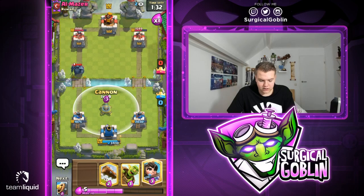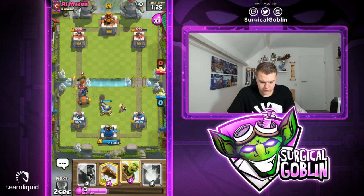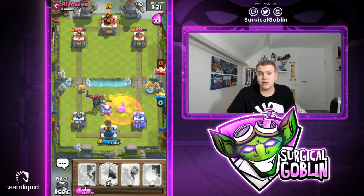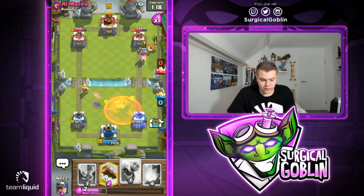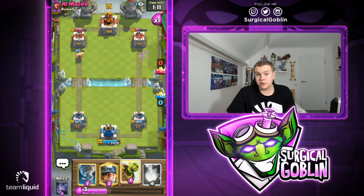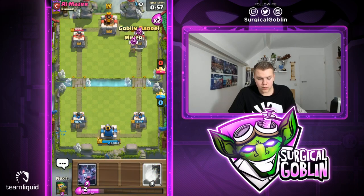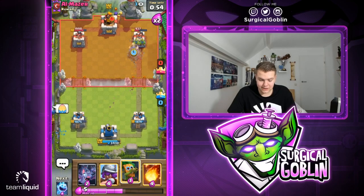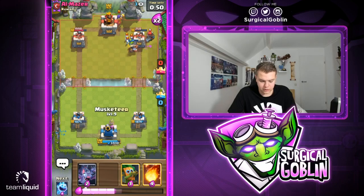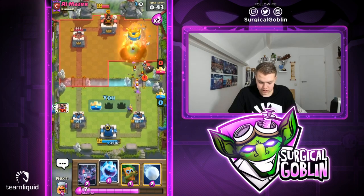Using my Cannon to counter the Pekka, going with Princess to the side — hopefully the Cannon will pull the Pekka. Going with Barbell. The Cannon did pull it, that's nice. He goes with Poison. Looks like he's low on elixir, so let's go with Hawk Rider. Doesn't look like he cycled back to Mini Pekka. Going with Tornado here for the Hawk Rider. Going with Goblin Barrel and Miner — looks like he doesn't have Zap. He plays Hunter; Miner and Goblins get a lot of chip damage. Going with a Fireball — looks like I can actually hit both of them.